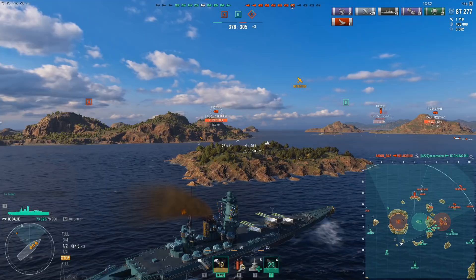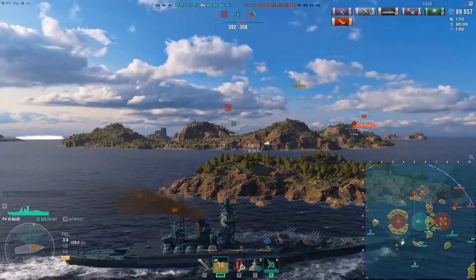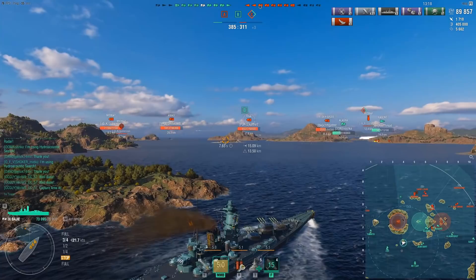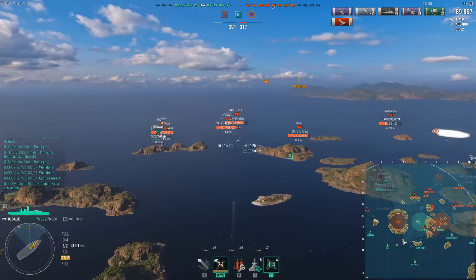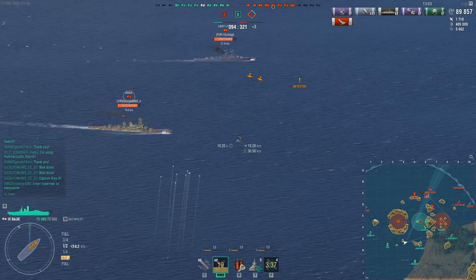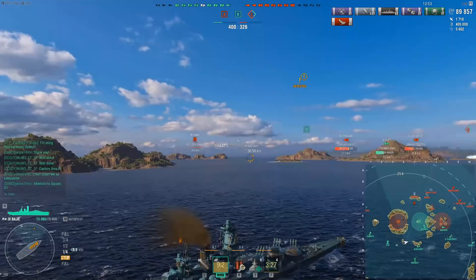Everything looks bright at this point. We have a fairly significant advantage. We managed to wipe both their DDs — one of the Ognevoys is basically useless, and the DD inside the cap has died. So my presence here isn't really needed anymore. The question now is where do I actually want to go? Do I want to push and cap A? That will put me fairly out of position, and a battleship going into a closed-in cap like that is probably going to struggle. We do have a Zao who can probably just push in and take it quite easily.